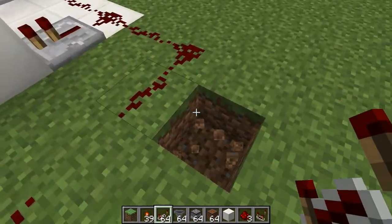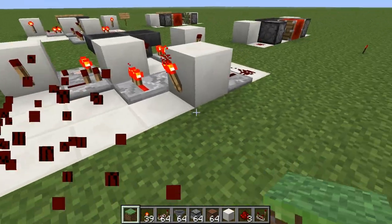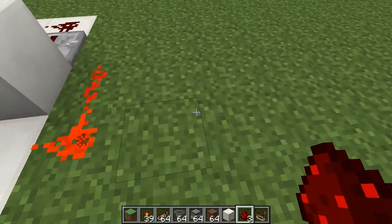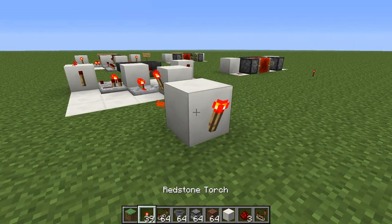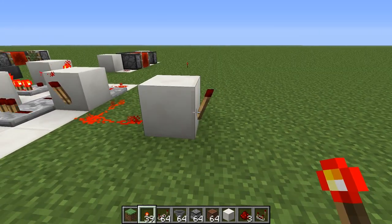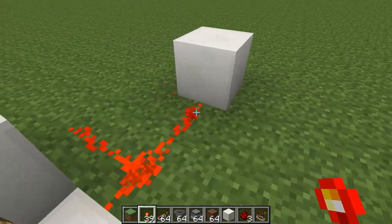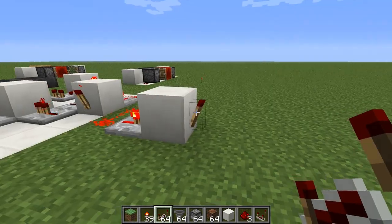If you want a quick one-tick pulse from the redstone version, run wire between the block and the torch. It's too quick without a repeater, so we need a repeater to catch it. With the repeater in place, we get a clean one-tick pulse.